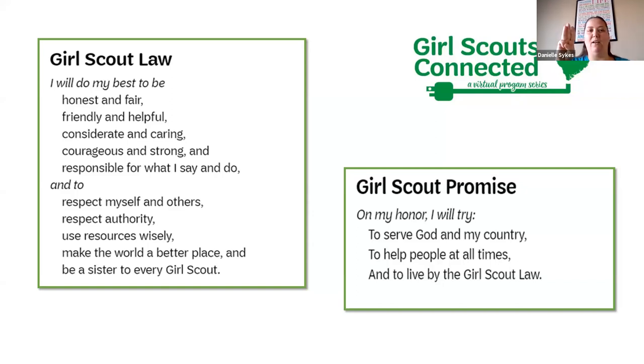Now we're going to move on to the Girl Scout Law. I will do my best to be honest and fair, friendly and helpful, considerate and caring, courageous and strong, and responsible for what I say and do, and to respect myself and others, respect authority, use resources wisely, make the world a better place, and be a sister to every Girl Scout.